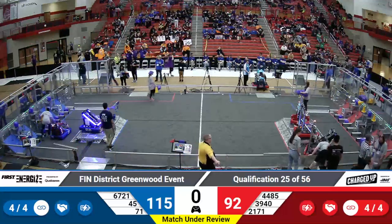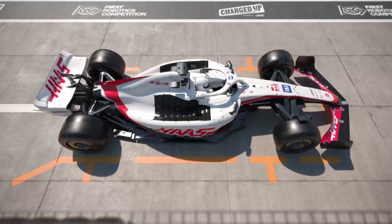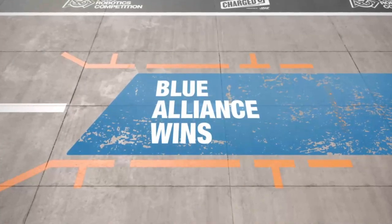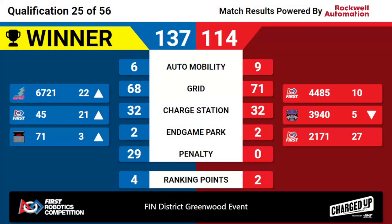We have our scores from quals 25. Your winner is the blue alliance — blue alliance winning 137 to red's 114. That's a total of six ranking points, and blue will have a unicorn. It's going to raise 70 on up to the third seed and drop 3940 into the fifth seed. Congratulations to the blue alliance winning quals match 25 here at the Finn District Greenwood event.